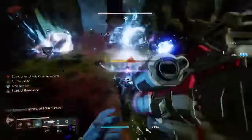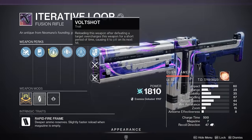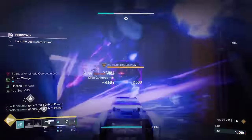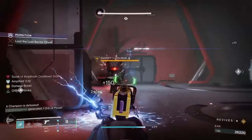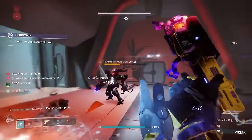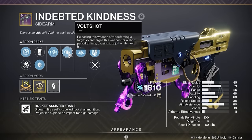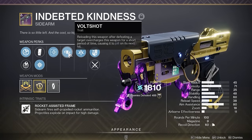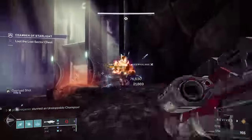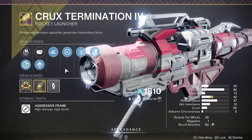What weapons will really pair up with the Vesper of Radius? Honestly, there are dozens. Most any legendary arc weapon with the ability to jolt is going to be a perfect fit, but the one that has stood out more than any other has been the Indebted Kindness. This special ammo sidearm shoots out tiny rockets and can drop with Volt Shot. So with the combination of the Anti-Barrier Seasonal mod, the Volt Shot weapon trait, and Spark of Beacons, this one legendary weapon will be able to handle all three champion types. Another standout legendary option this season is the Crux Termination, a really versatile rocket launcher that can drop with Surrounded — and while it might not be the most popular weapon trait, it can even drop with Slide Shot.